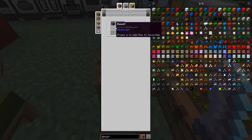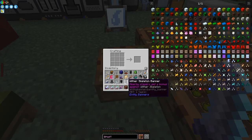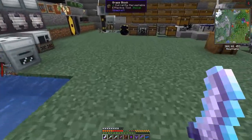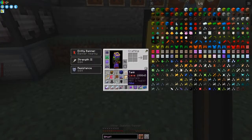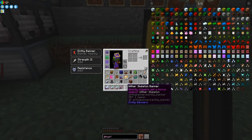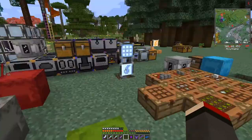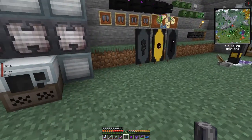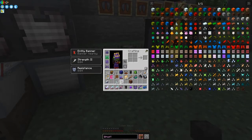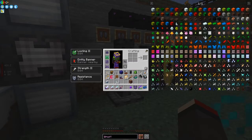This one here is a wither skeleton banner - something from Entity Banners. I've got a few of these. What they do is they give you a boost against wither skeletons. If you press shift on it, it says nearby players get a bonus against wither skeletons - helpful when you're grinding. The totem gives you extra looting too when you're in that area, so it's a reasonable substitute. You can see I get Looting 2 from this.